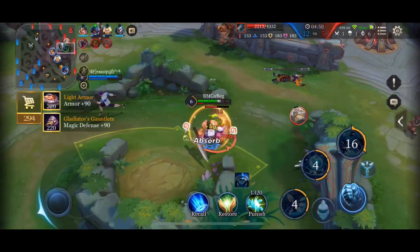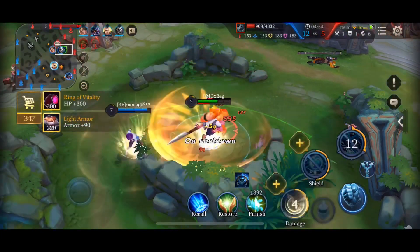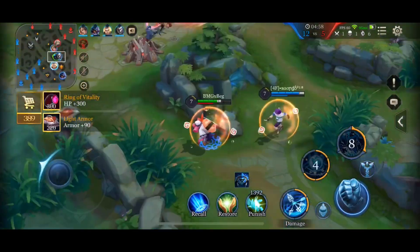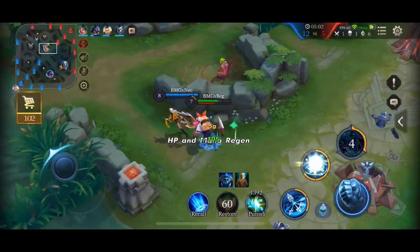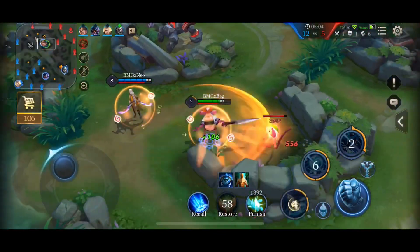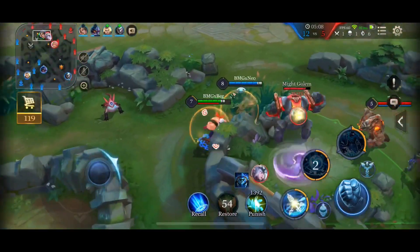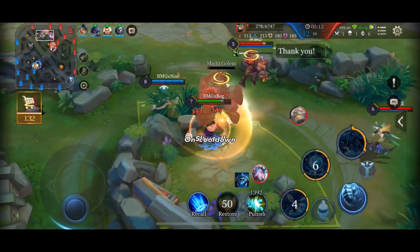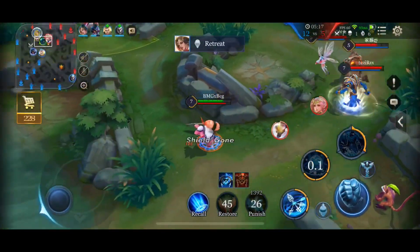The entire enemy team shows up including the Wukong, but it doesn't really help them. My Crick Neck and Tulen had to back out because they were really low, but Joker did rotate so we were able to secure the kill onto the Wukong, and of course we take that small camp as well. All we're trying to do is deny the enemy jungle as much farm as possible — something you should always be doing, but it's especially easy running Crushed with Punish as a support.